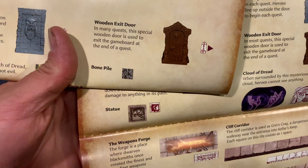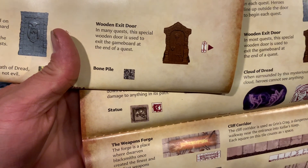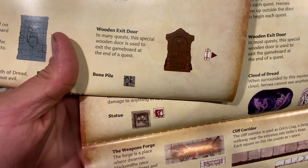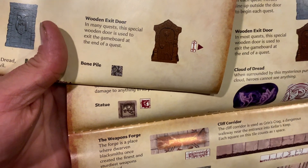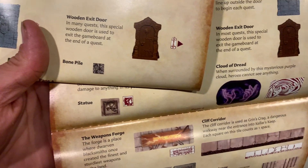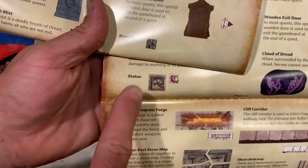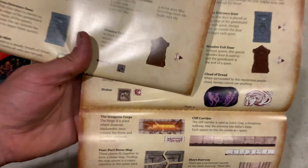Hey, this is Dead Gamer. This is a quick video. I'm making this because one of the YouTubers, Hispa Zargon, mentioned it. I didn't even think about it while I was making the videos, but in the Return of the Witch Lord and Keller's Keep, there's new tiles — the bone pile and the statue. Both these tiles appear as new.